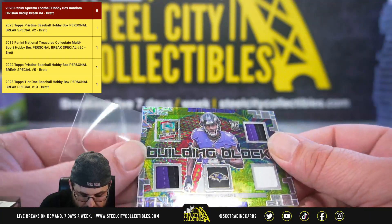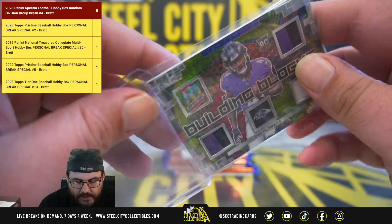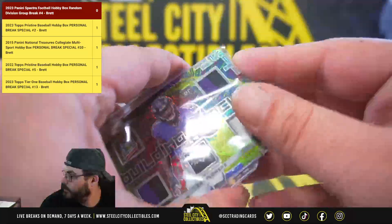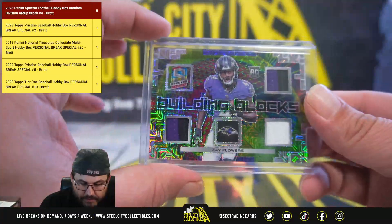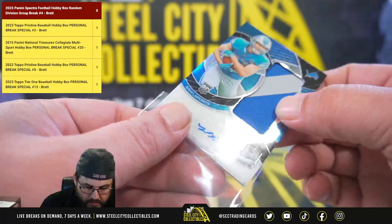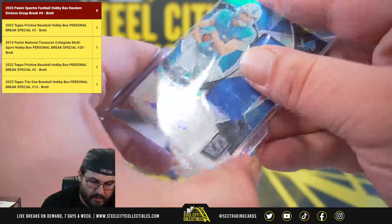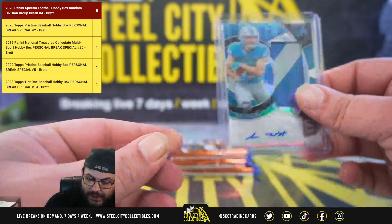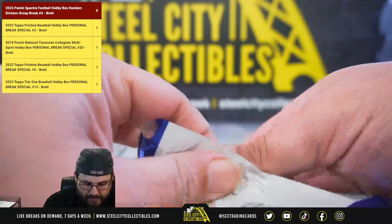Three-piece relic — two-color, two-color, and single-color — Zay Flowers. This one's going to the AFC North, to James W. Building blocks triple relic, 2 of 25, Zay Flowers. And to the NFC North, two-color Sam LaPorta out of 60. Nice first pack to start — three mojos and a Sam LaPorta auto.